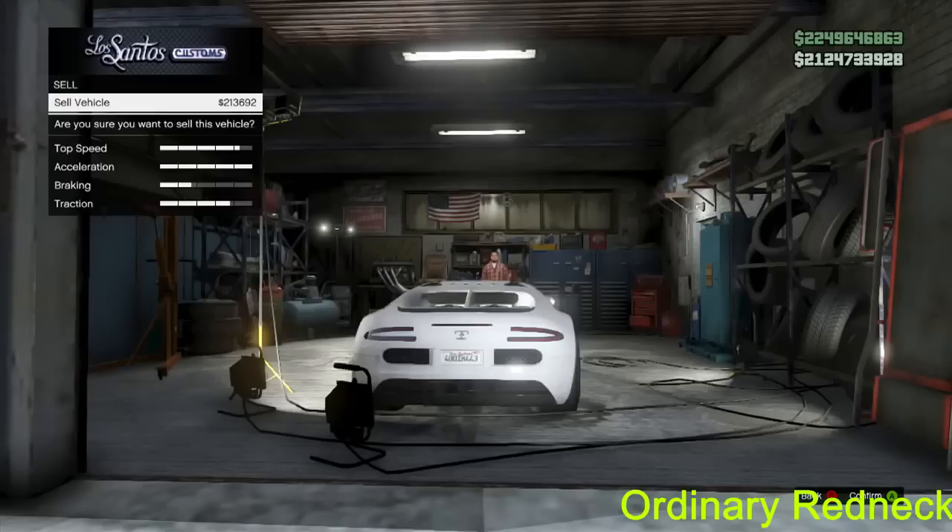It's going to say two hundred-some-odd thousand, or whatever the value is. Click it, hit A. It'll ask 'Are you sure you want to sell it?' Yes — you're going to want to sell that car.